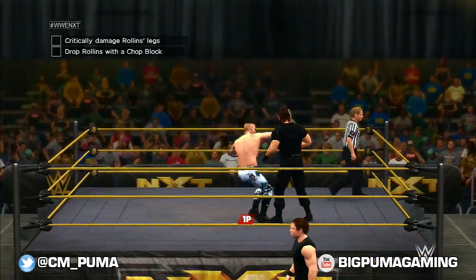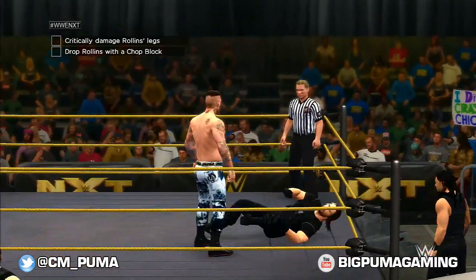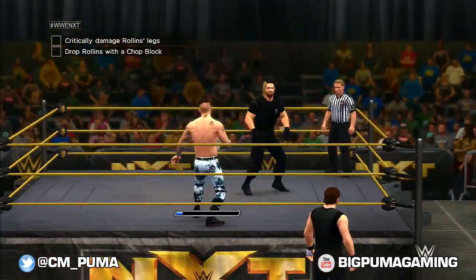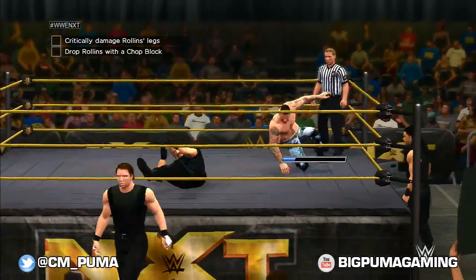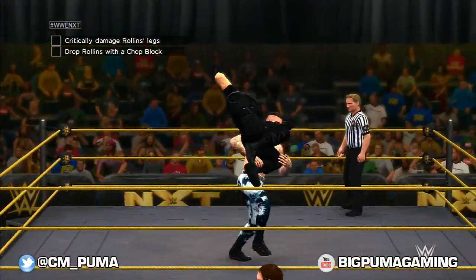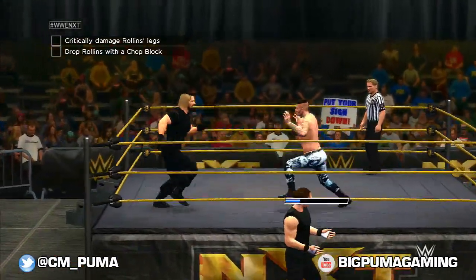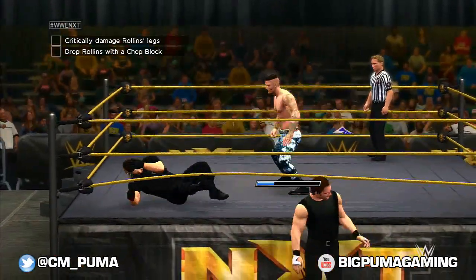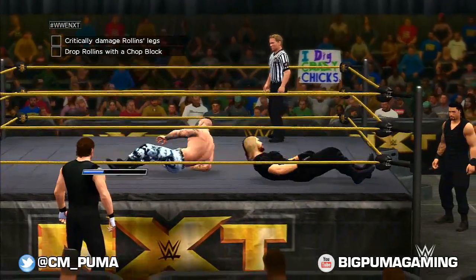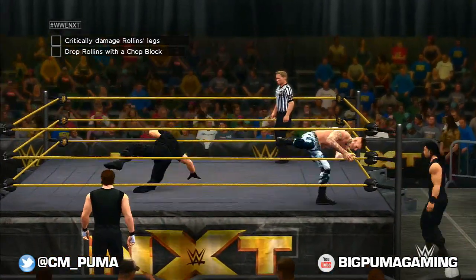Alright, so here we go. We've got to beat Seth Rollins and critically damage his legs, so we're going to do some serious focusing on his legs. That's a head move, that's okay — got to do a head move every now and then. Got a knee breaker — that'll really work over those legs. Roman Reigns is out there as well. I don't know if I like the entire Shield being out here. That could prove to be not good for Corey Graves.